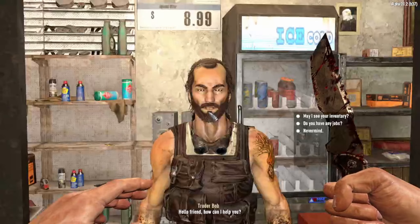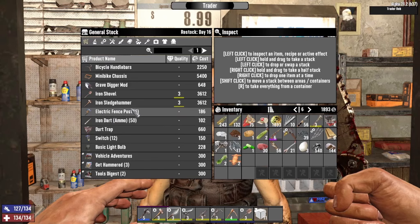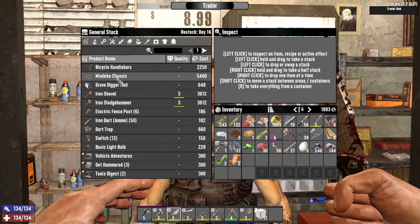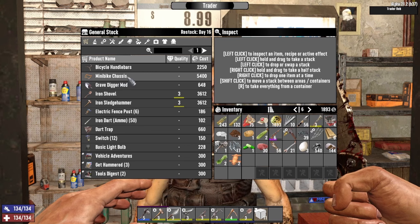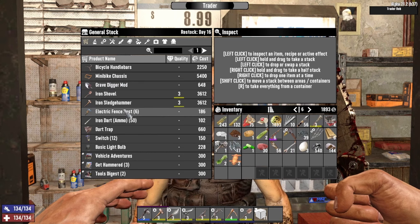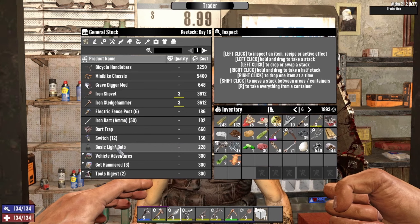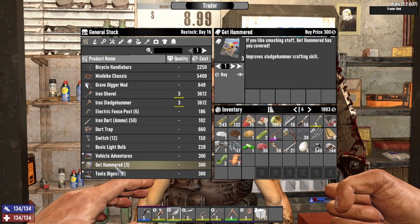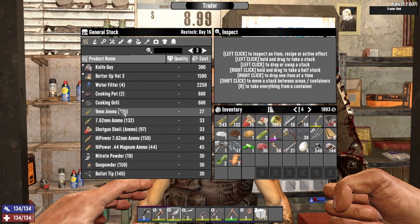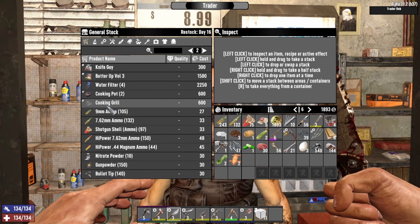What's up, Billy Bob? Let's see what kind of stuff you got here. It's been a little bit since we've seen you. We don't need the tier three sledgehammer — we already got a tier three. You do have a mini bike chassis, that's pretty good. So that's going to be good. Let's see what else you have. We do need to check out the steel sledgehammers at some point.